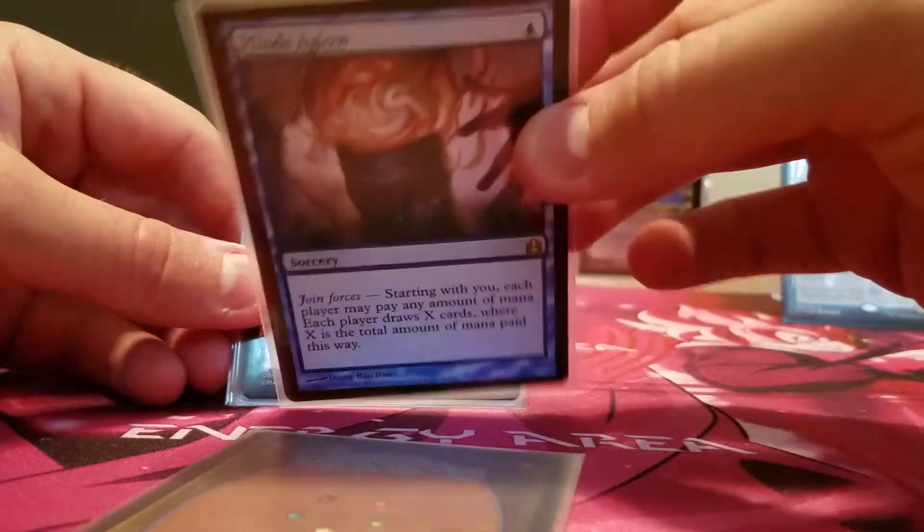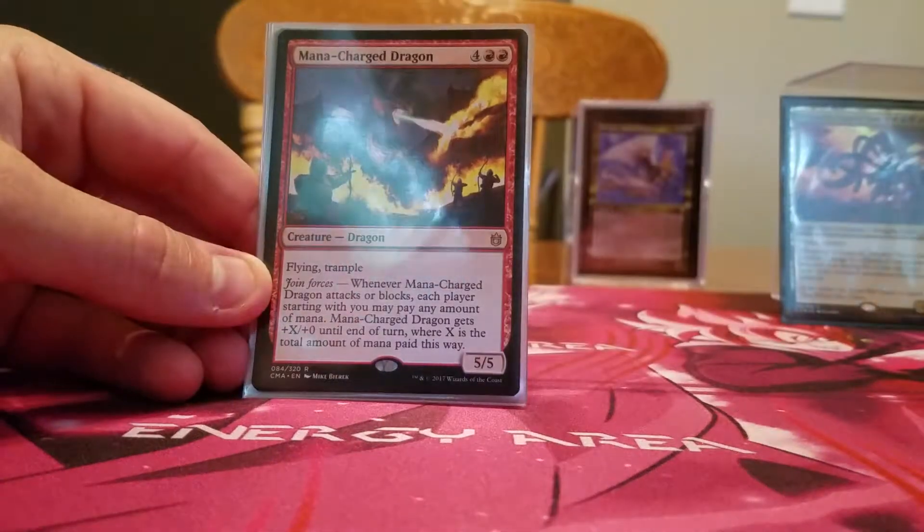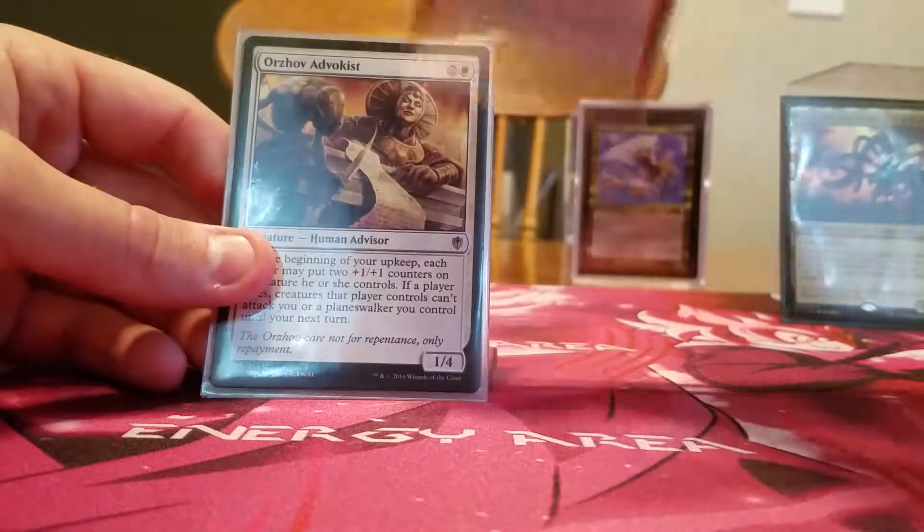Join Forces cards — budget cards as well: Alliance of Arms, Minds Aglow, and Mana-Charged Dragon. If somebody wants to help me get buffed and kill somebody, those are my Join Forces cards.